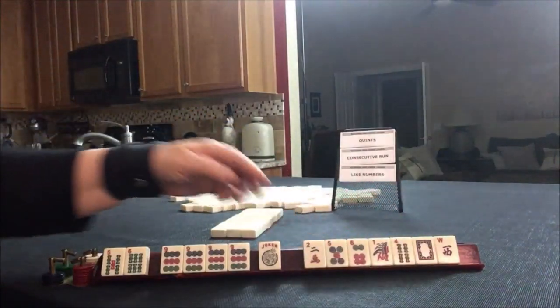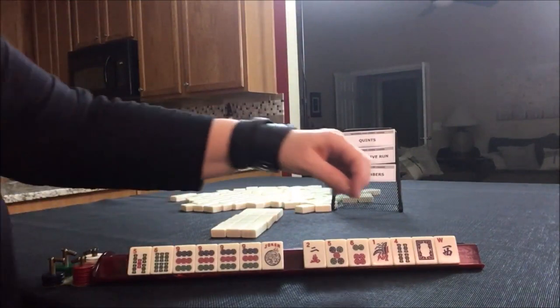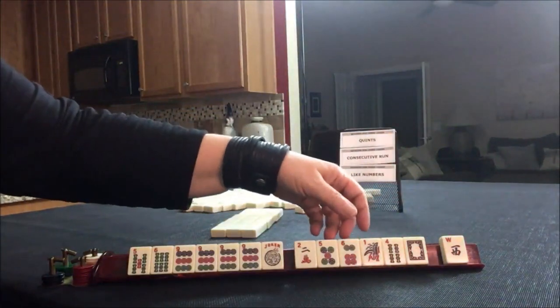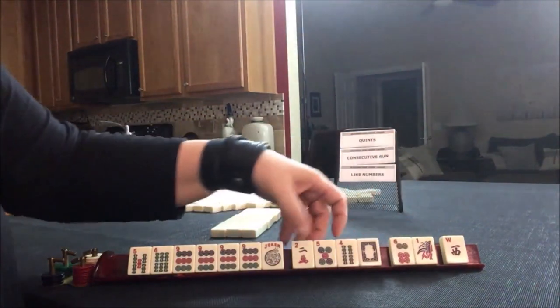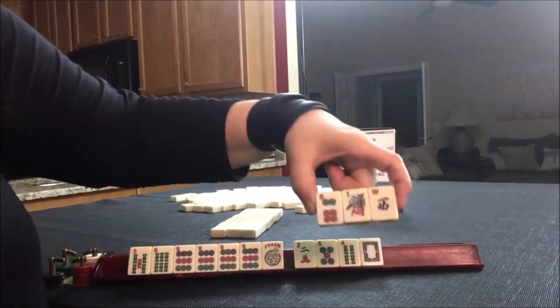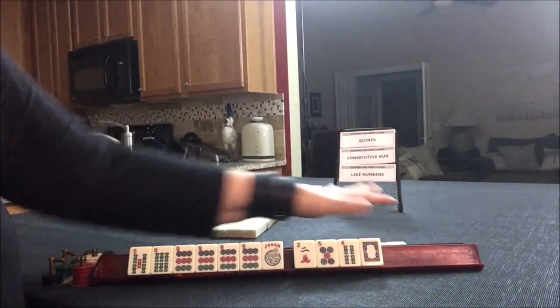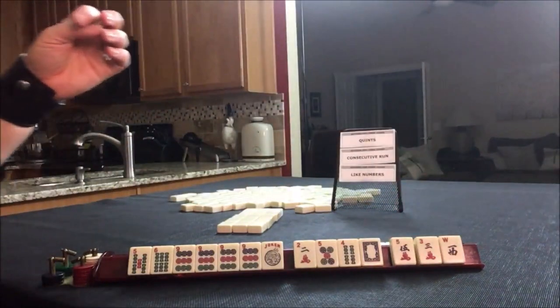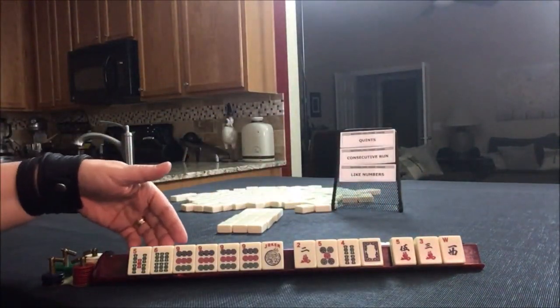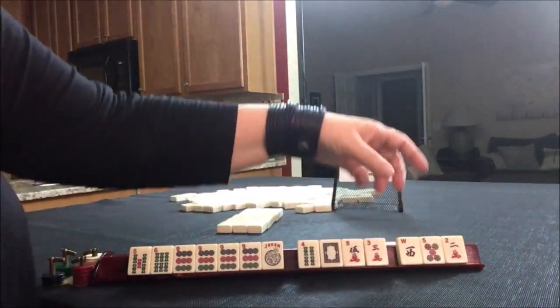Look at all these tiles we can pass. Let's find a good pass — the west, a one, and a six. We received a west, three, five — those aren't helpful. Let's pass one of each suit. We got a flower; I don't like to pass flowers, very risky.